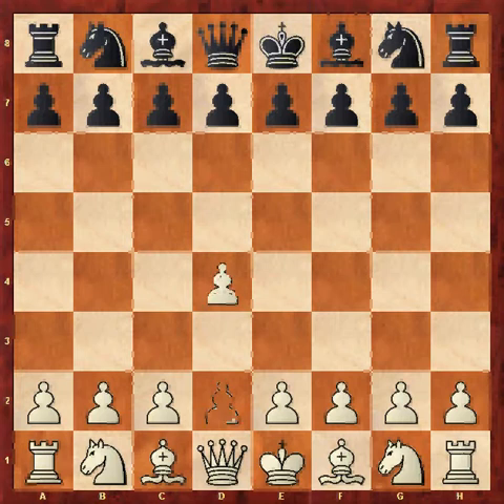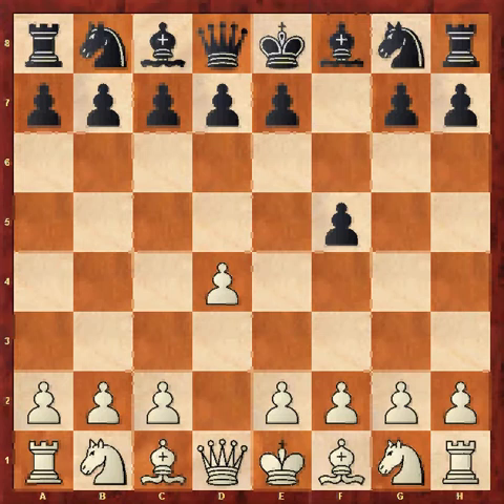White played d4 and black played f5. So we have the Dutch defence here. It's quite an aggressive opening from black. It almost mirrors the Sicilian defence, but it's seen as less sound than the Sicilian for black.